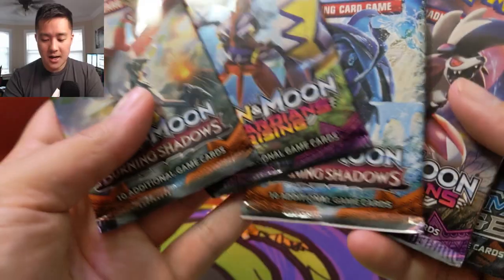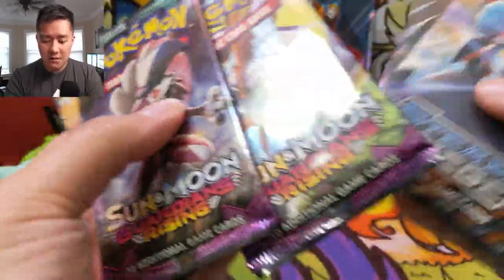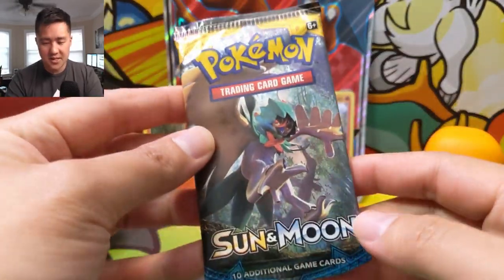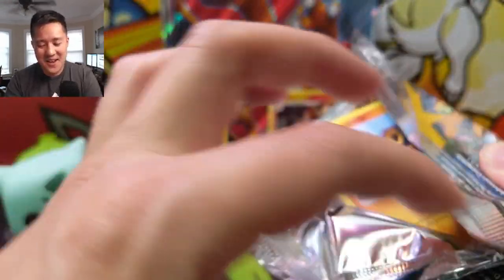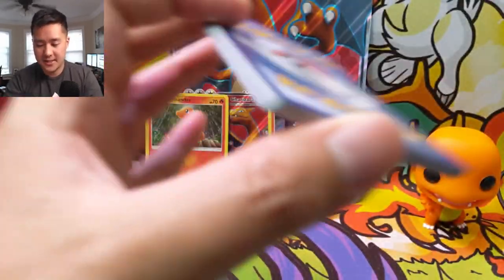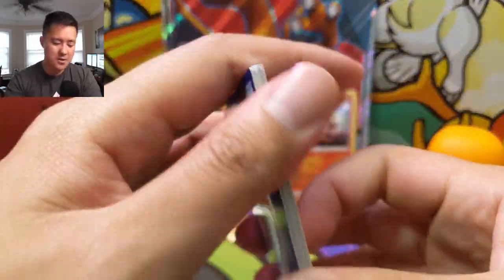Alright, four pack selections: we got two Guardians Rising, which is okay; two Burning Shadows, which I love; a Sun and Moon Base, and then a Steam Siege. Actually I kind of like Steam Siege. Let's go this order right here. Alright so we're starting with Sun and Moon Base. I honestly don't even know what the chase card is in Sun and Moon Base. Whatever it is, I haven't hit it yet so I'm never that excited about that pack. Code card for you guys.